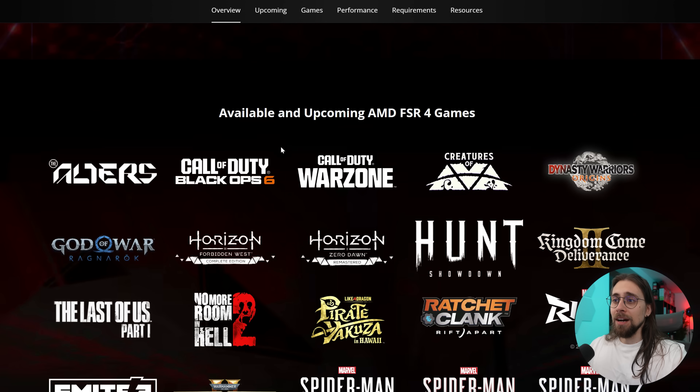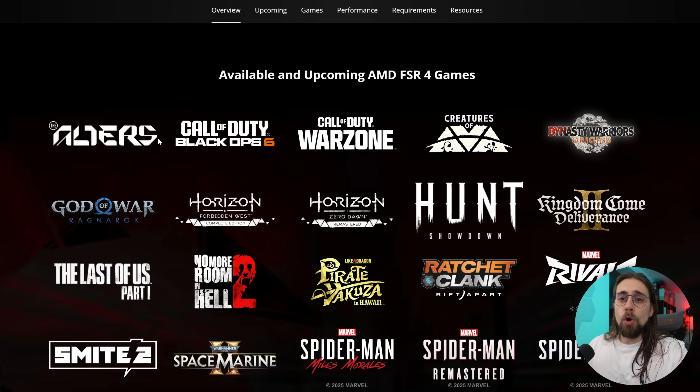Here we have some of the available and upcoming FSR 4 titles — the ones that almost everyone knows: Call of Duty Black Ops 6, Warzone, Creatures of Ava, Destiny, Dynasty Warriors Origins, God of War Ragnarok, and Horizon Forbidden West.